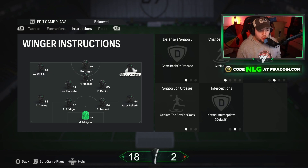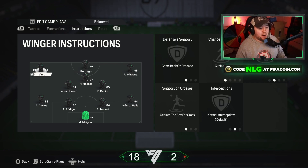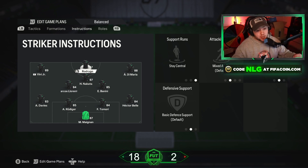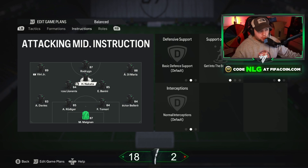I have both wingers set to Come Back on Defense. I also have them set to Cut Inside. I need to swap my wingers — Vinnie will play on the right and Dembele on the left. I also have them set to Get Into the Box for Crosses. The reason is that a lot of people play quite sweaty and will cut the ball back, so having your other winger as an extra option in the middle — along with the CAM and striker — gives you a better chance without bringing your midfield and defense out of position and leaving yourself vulnerable to a counter-attack.